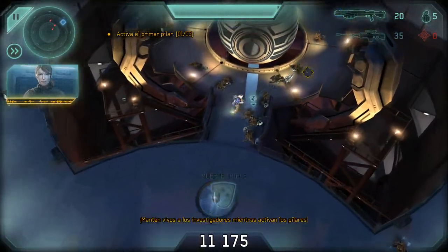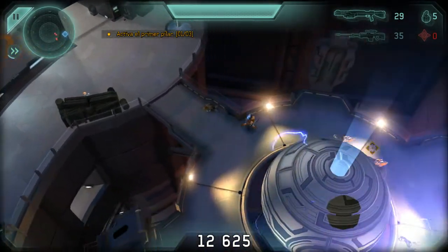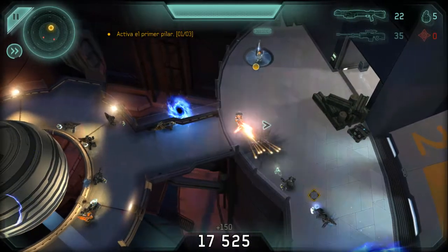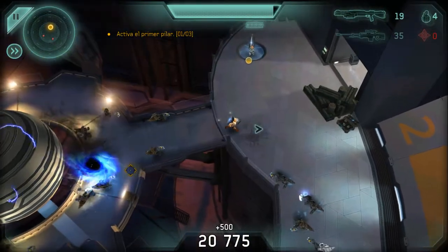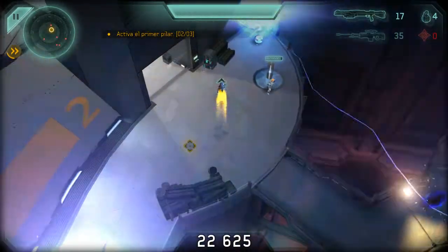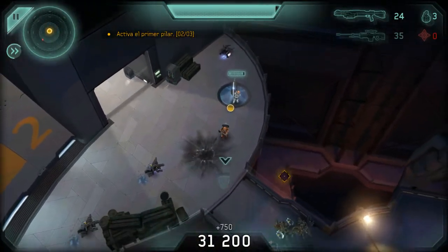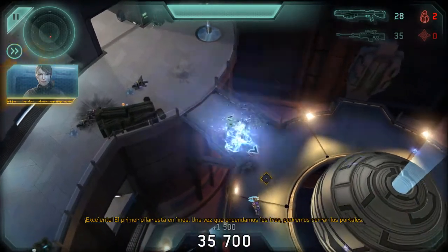Keep those researchers alive while they activate the pillars. One more console to go. Excellent. The first pillar is online. Once we fire up all three, we can begin closing the portals.